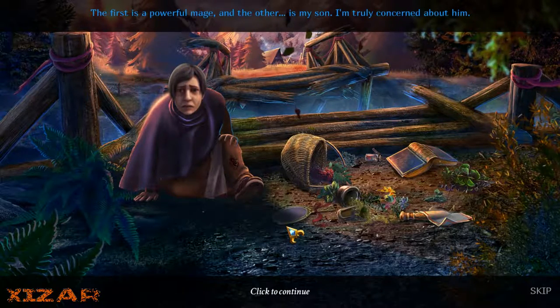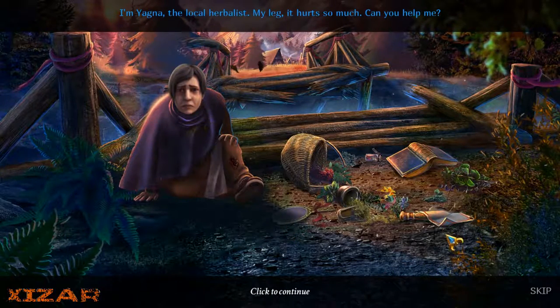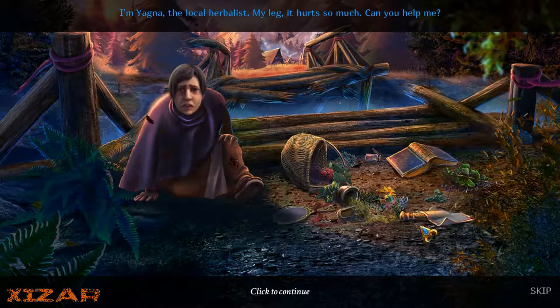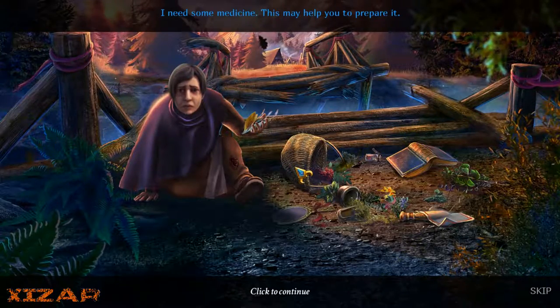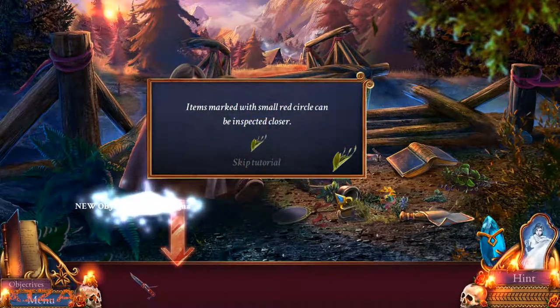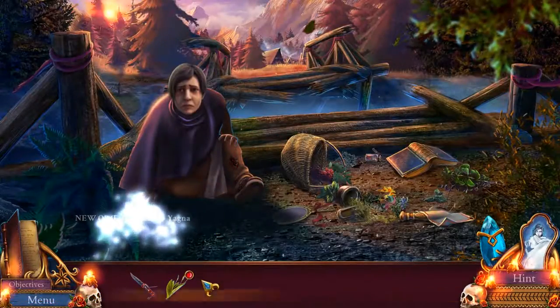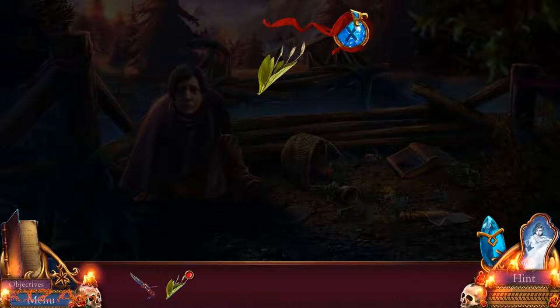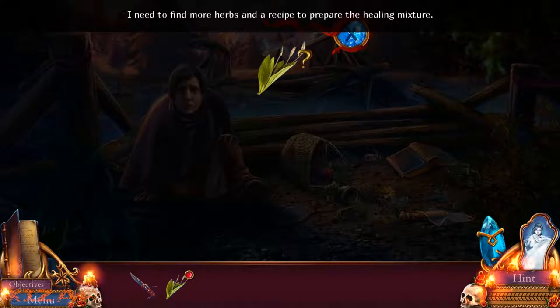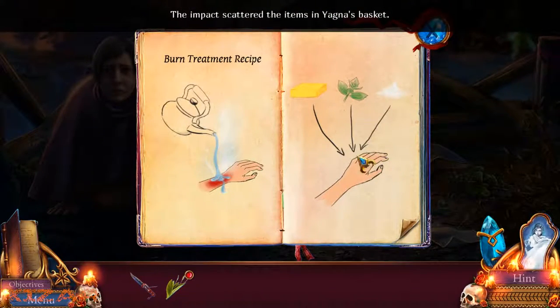You're berating this woman and demanding stuff? I'm truly concerned. I'm Yadna, the local herbalist. My leg... oh, it hurts so much. Can you help me? I need some medicine. This may help you to prepare it. Items marked with a small red circle can be inspected. Hot water, soap, and salt.